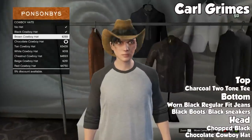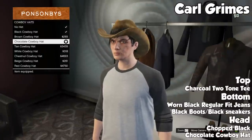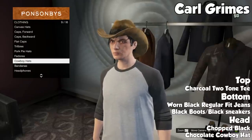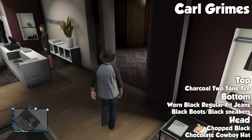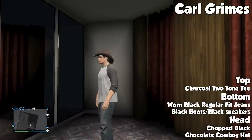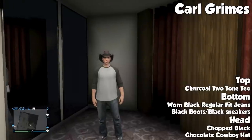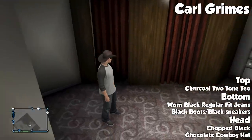Getting into the actual outfit itself: you're gonna want to start off with a charcoal two-tone tee for the top. For the pants, go with the worn black regular fit jeans. For the shoes, you can either go with black boots or black sneakers — I decided to put the black sneakers on. As for the head, you've got to go with the chocolate cowboy hat, and then for hair go with the chopped black hair.